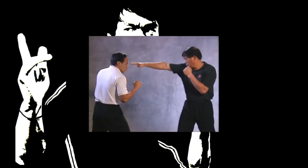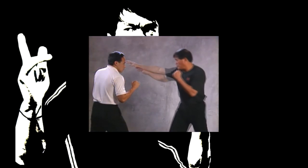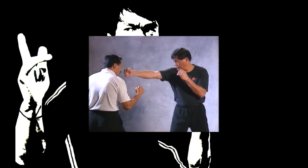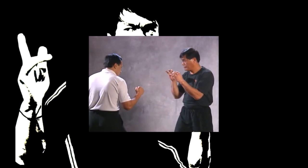Speed relies on economy of motion, and the jab is one technique with which you have the opportunity to experiment. The jab, like all the blows in JKD, must be thrust forward without any retracting motion. Whip out your hand loosely so your shoulders don't tense, and clench your fist just an instant before contact as you snap it.